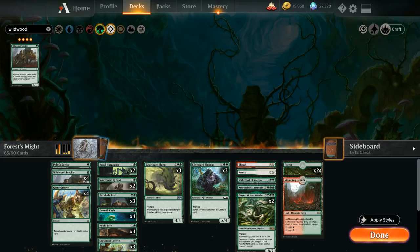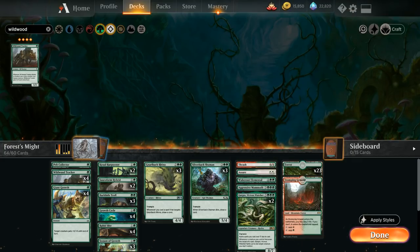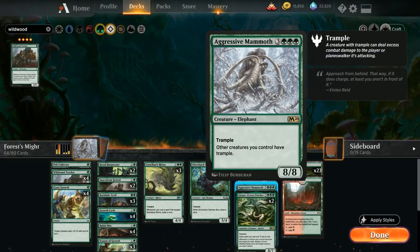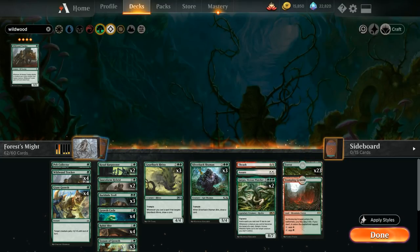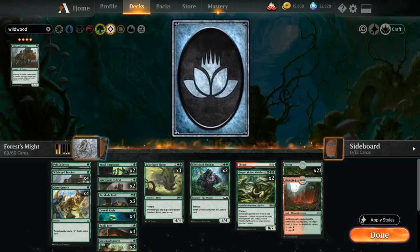To make room for these five new cards we're going to cut one forest (lower curve means fewer lands), one Aggressive Mammoth to start lowering the curve, the Wake Root Elemental which is also expensive and clunky, one Silverback Shaman lowering the count to two, and the Assure/Assemble since we now have plenty of combat tricks with the additional Giant Growth copy.